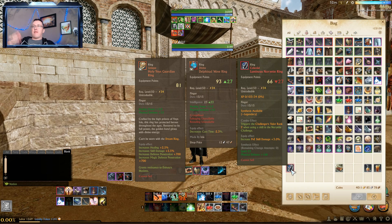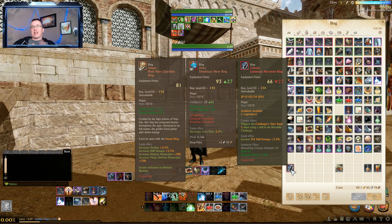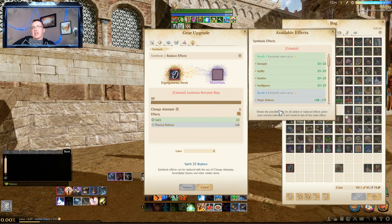For example, I will eventually replace my wave ring with my Noyette ring. You might ask why — well, as you can see, my Noyette ring is in progress and it has Spirit 23. It already has as much Spirit as my Delphinette has Intelligence. I'm a healer, so Spirit is more direct for me. The good part is I can come in here, go to Replace Effects, and I'll eventually be able to get cast time of 1.6%.